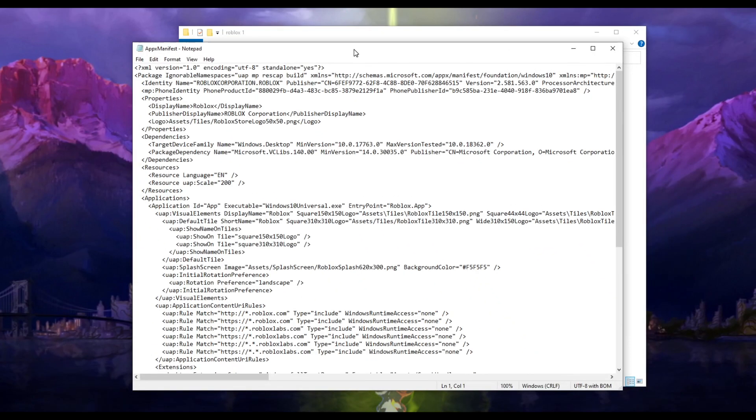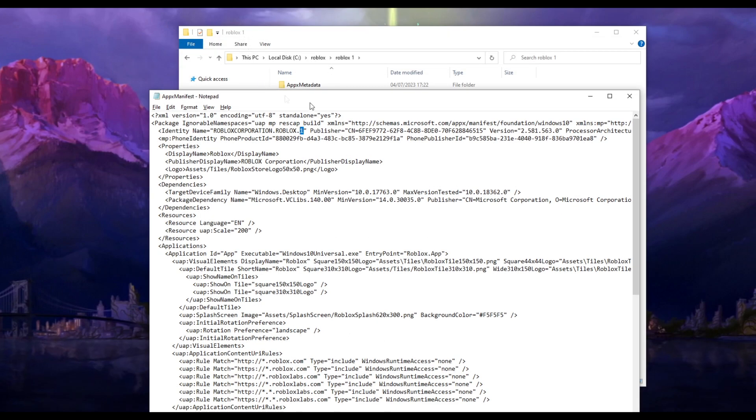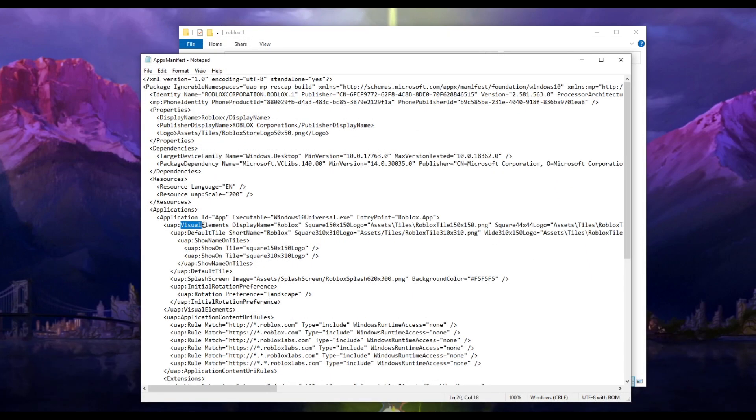In the roblox 1 folder you just created, open the AppxManifest with Notepad - just open with Notepad. Look for Identity Name - it's right here: 'RobloxCorporation.Roblox' - just add '.1' so the dot one represents the first instance. If you have five instances it's gonna be one, two, three, four, five. Then go to visual elements display name and after 'roblox' put a space and '1'. Save it with Ctrl+S and close it.